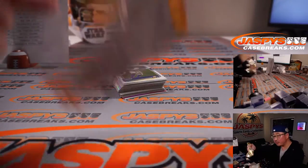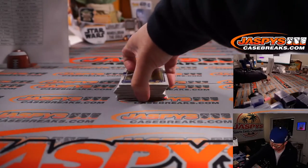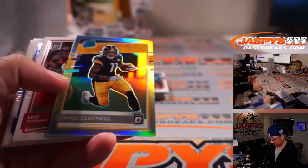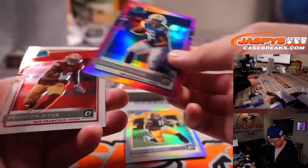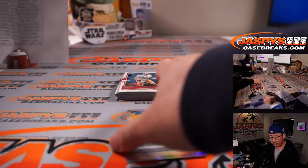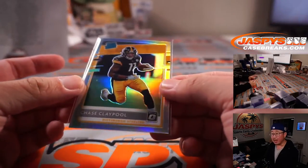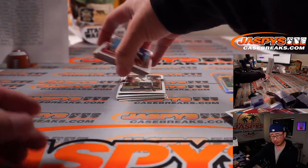I think those pink parallels that you kind of see right there are exclusive to these blaster boxes. So let's see what we got — a Chase Claypool rated rookie holo, and a Jonathan Taylor rated rookie pink. That'll be for JC and the Colts, and the holo Chase Claypool will be for Ryan and the Steelers.